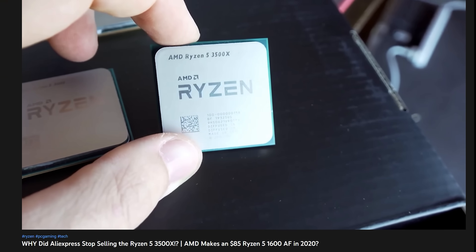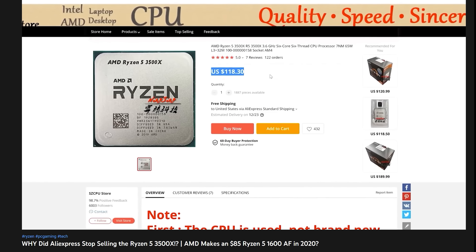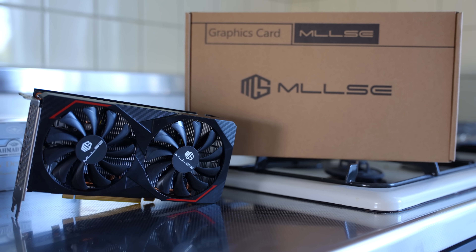AMD locked out international buyers of the Ryzen 5 3500X years ago — it was a really good CPU for gaming at just over $100 and AMD just completely restricted it. So when things come in at too good of a deal, you can expect the big tech companies to step in. But in this case, it's available right now and it's a decent deal, so if you want to get it, it's up for sale.